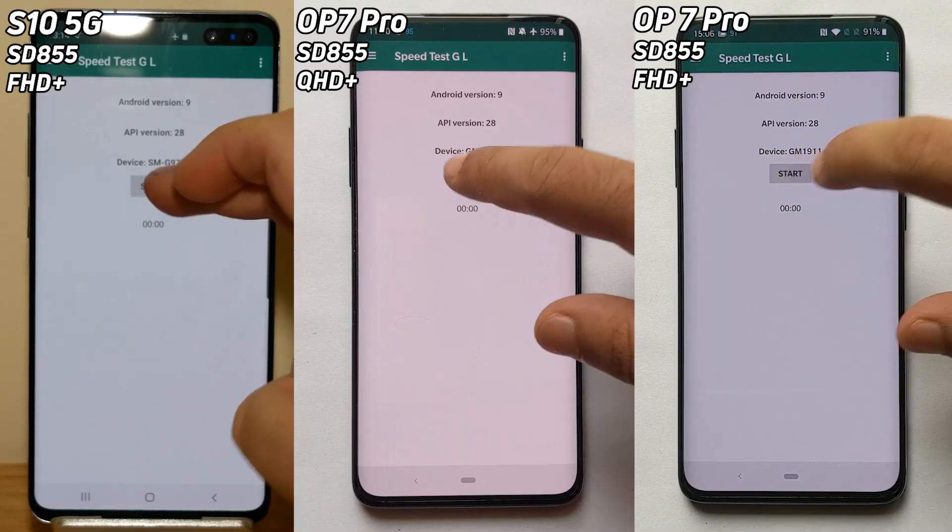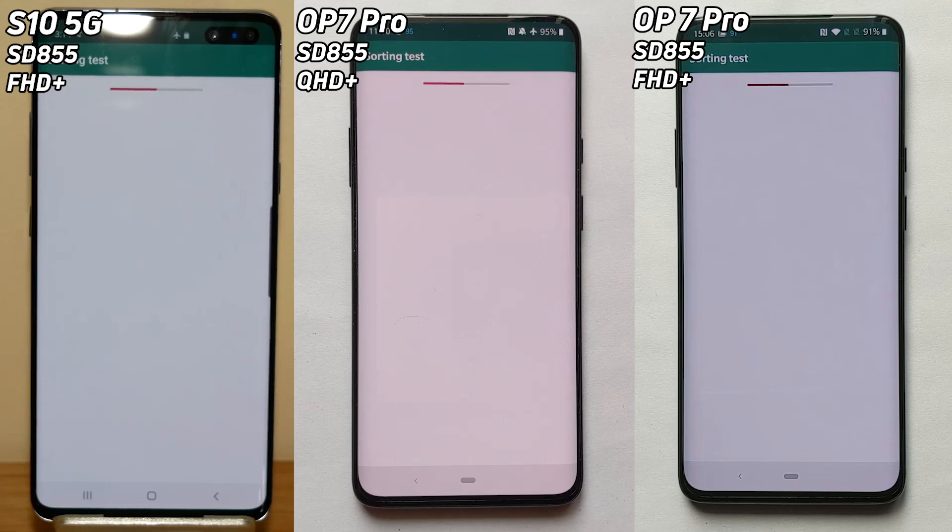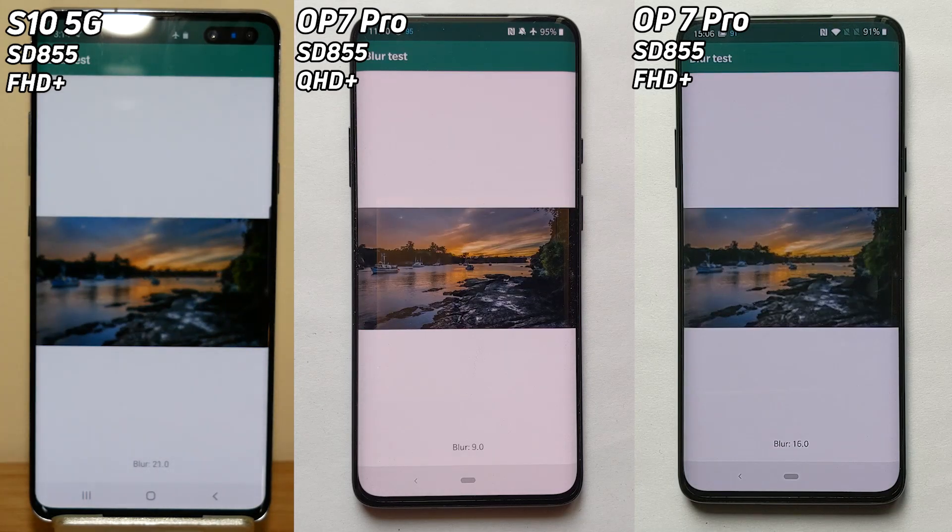On the left-hand side we have the S10 5G running in Full HD+. On the right-hand side we have the OnePlus 7 Pro — one running in Quad HD, one running in Full HD.